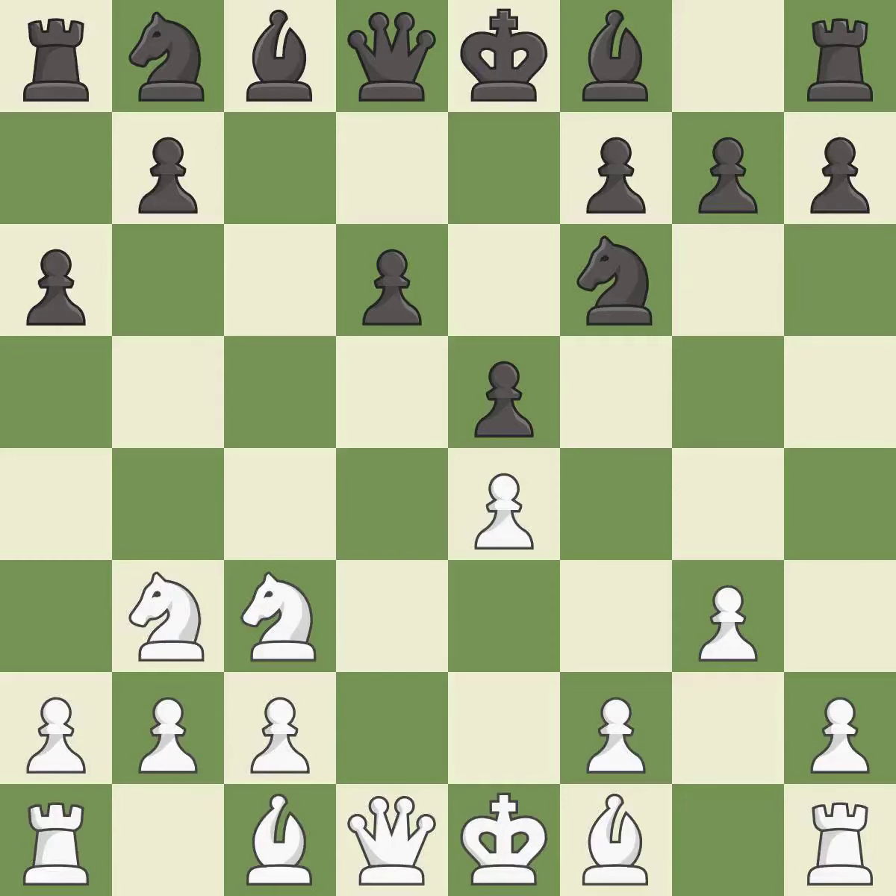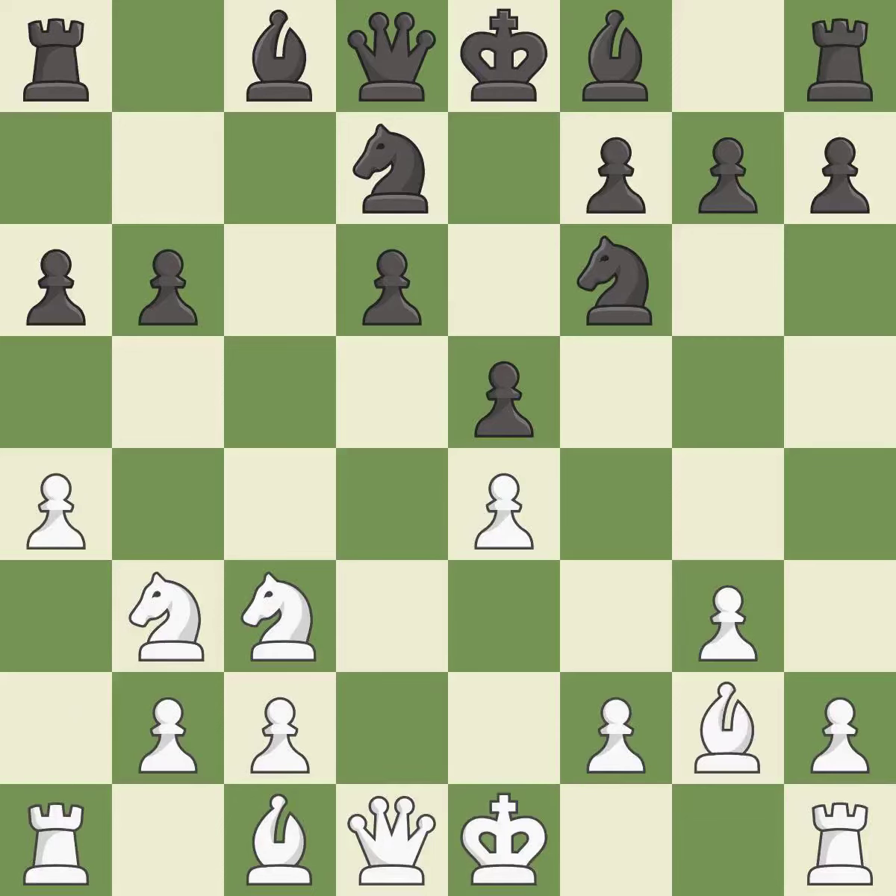Nb3 retreats the attacked knight to the queenside, where it controls many important squares. This develops a knight off its starting square, getting it into the action. This fianchettos the bishop by placing it on a powerful diagonal.